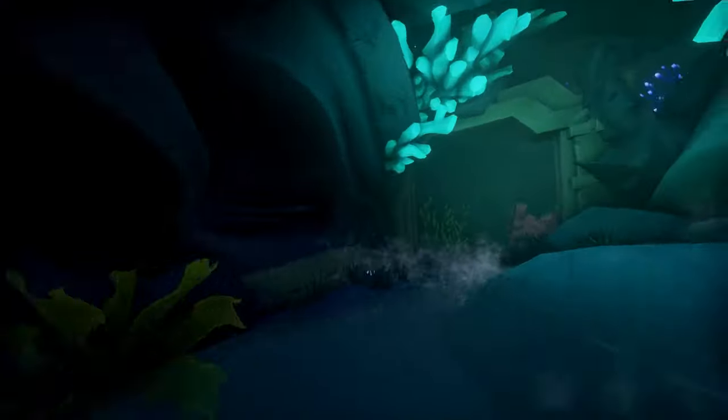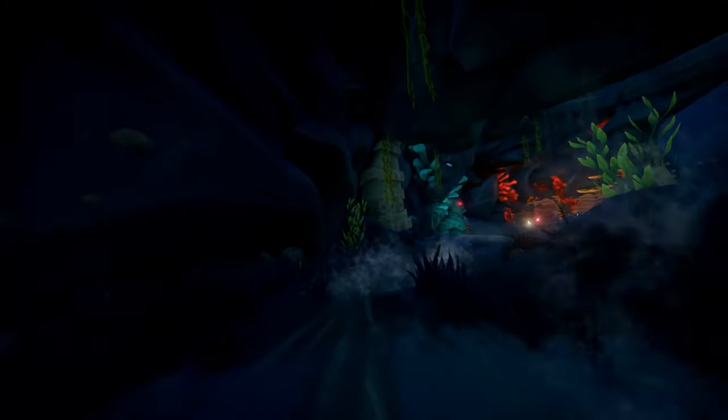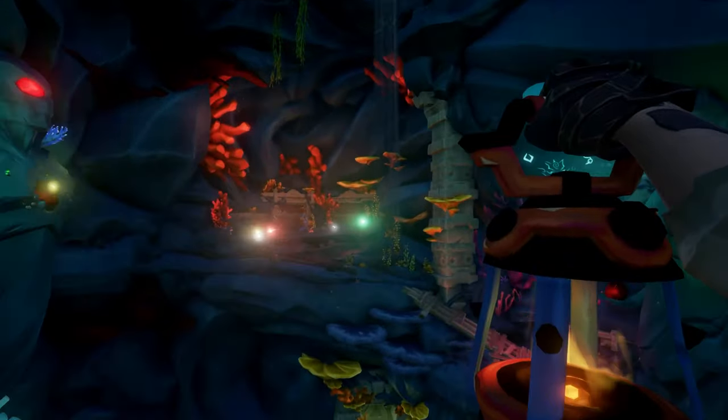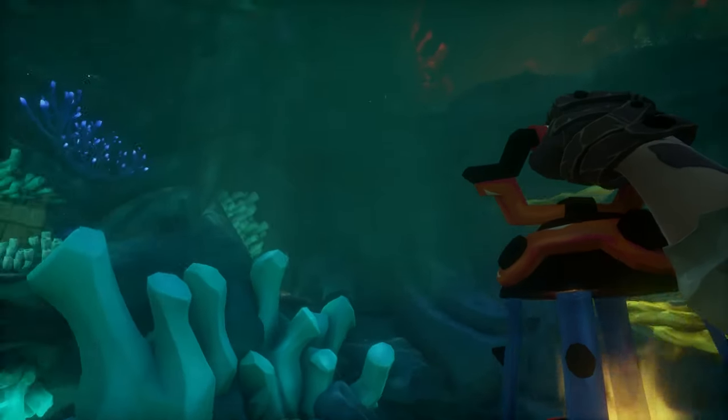Eventually you're going to drop into the main room of this shrine, where you'll be doing all of the puzzle solving and finding all of the journals. The first journal is going to be found at the very bottom of this pool area.